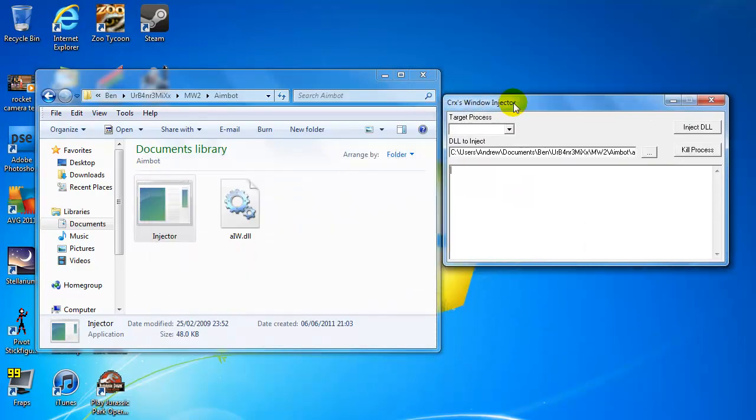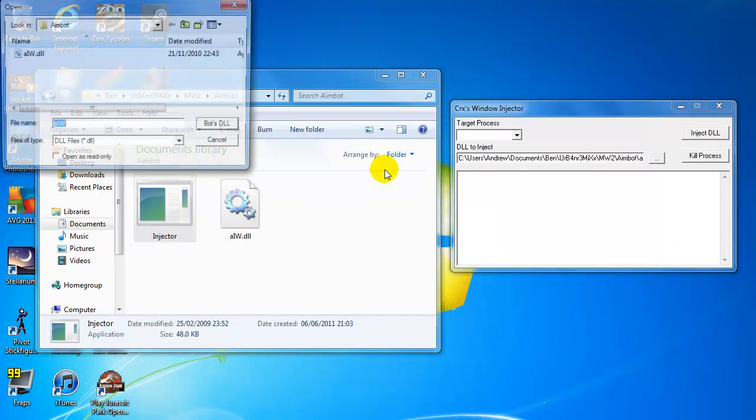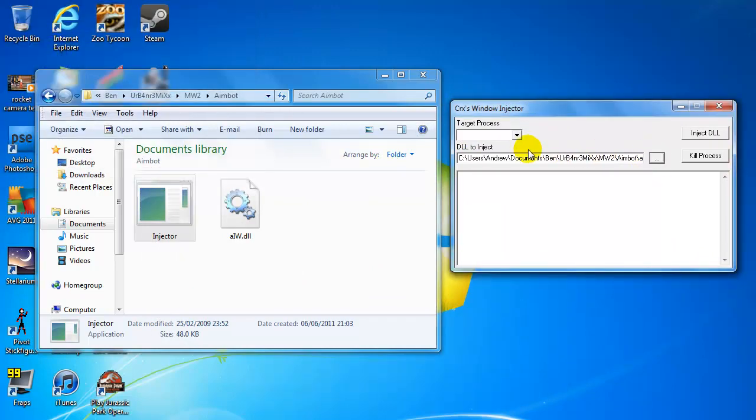So what you want to do is it brings up this injector here. You want to search for the DLL — mine's here. And then you want to start Modern Warfare 2, and once you have, you go down to Target Processes, find Modern Warfare 2.dat, click that, and then click Inject DLL.